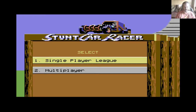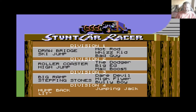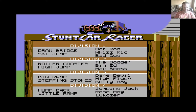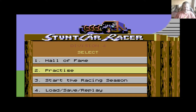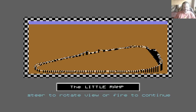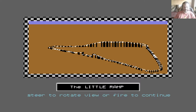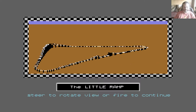So we'll start a single player league. Of course we start in Division 4 but we can practice any track we like. Let's get a racing season underway. My first race then is against Jumping Jack and we are on the Little Ramp - that's the circuit we are using. So there is the track layout. Just like the Amiga version it shows you the track layout and you can see it from various angles before you actually start the race.